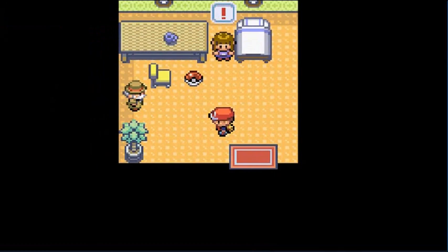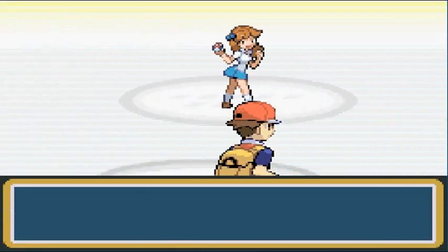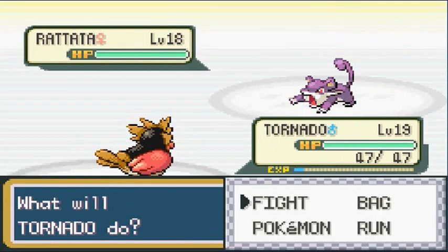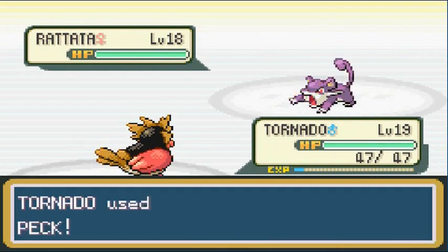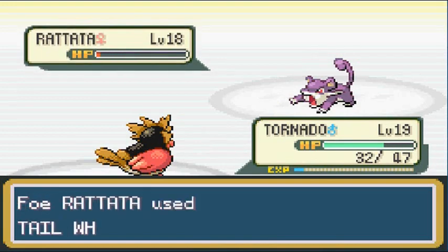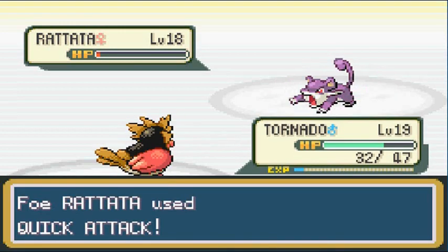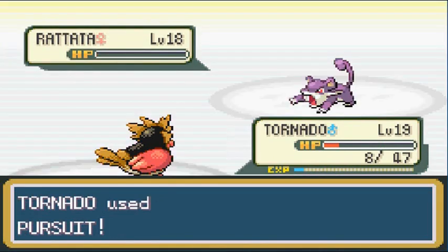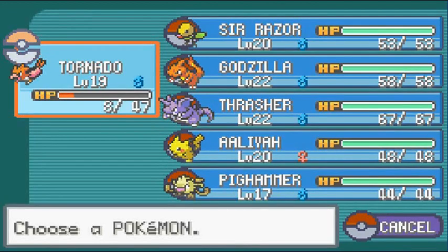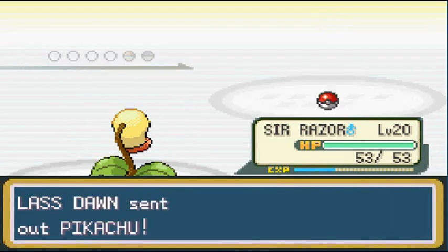I need to switch out Pokémon for evolving purposes. Going to battle her first. She saw me and wanted to play. Lass Dawn wants to battle, coming out with her Rattata. I picked the right Pokémon I guess. Peck attack — takes a nice chunk. Tackle comes back. Another Peck — crud! Let's use Pursuit to see how that works — crud! I hate you, Rattata, you suck!